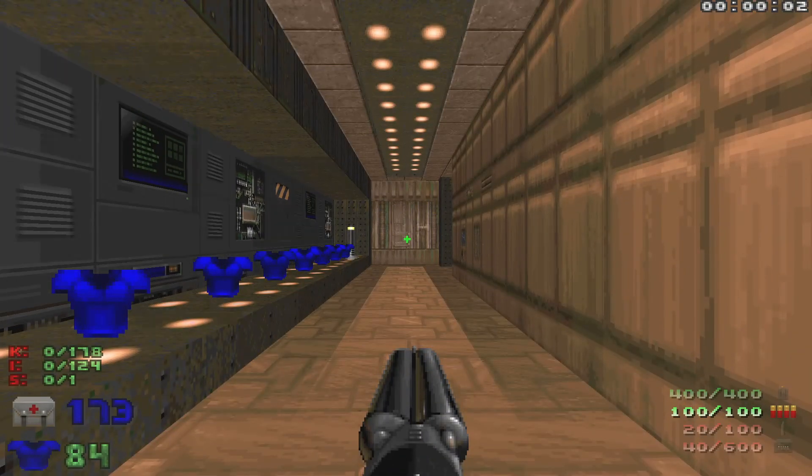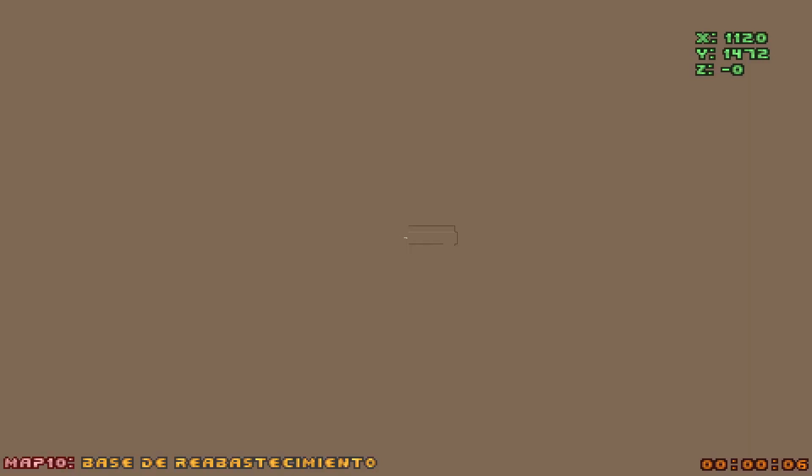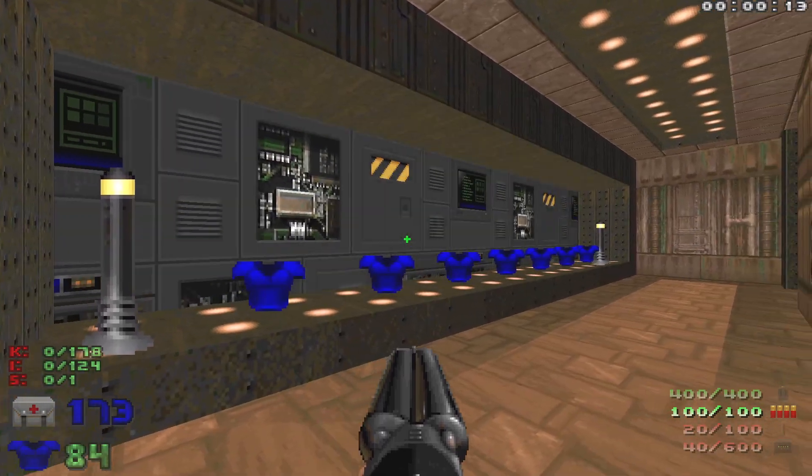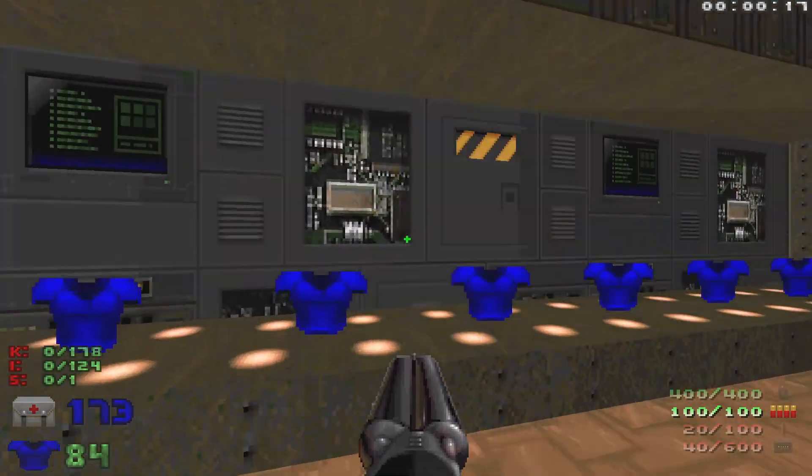What's up everybody? Welcome back to my 100% playthrough of Doom 2 in Spain only. This is map 10, Basa de Riobas de Cimento. This will have 178 kills, one secret, and as you can see there's a little bit of a gimmick here at the beginning.